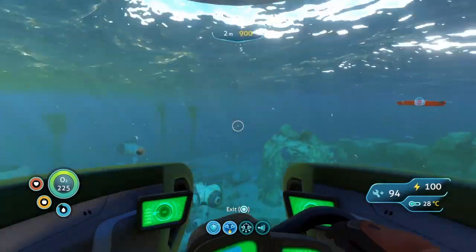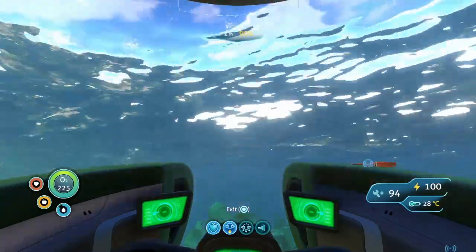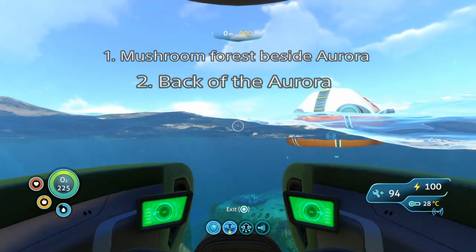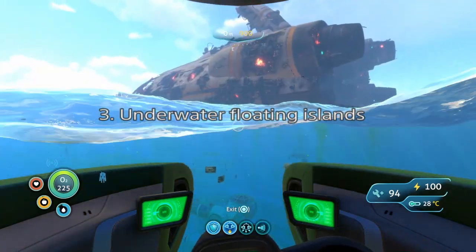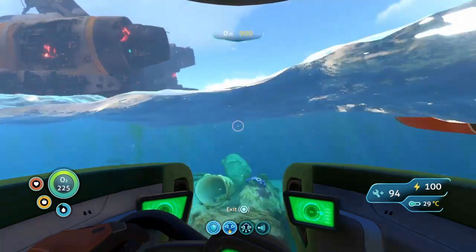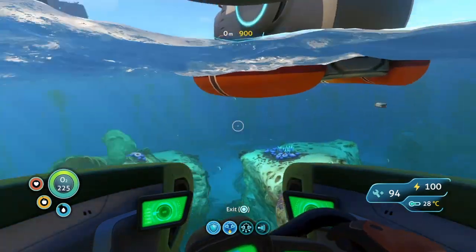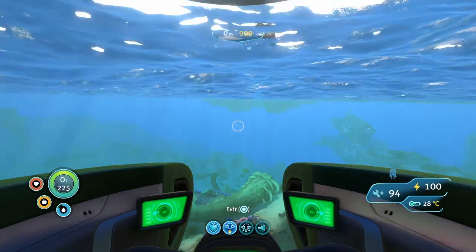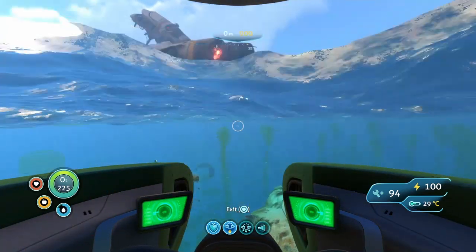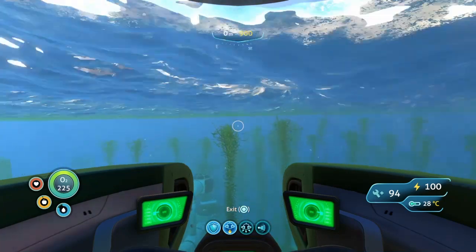There are three different locations where you need to go. First of all, that's Mushroom Forest, the Aurora — specifically the back of the Aurora — and the underwater floating islands, not the floating island above water but the underwater ones, which are over near the Quarantine Enforcement Platform. We're going to be going to the Aurora first, specifically the back.